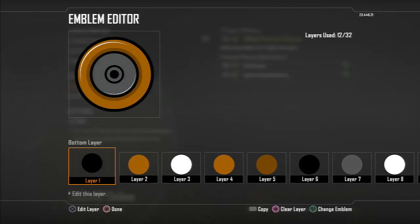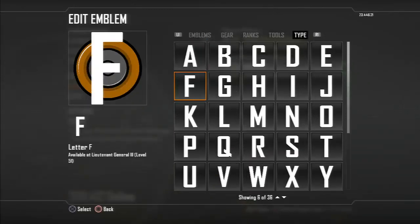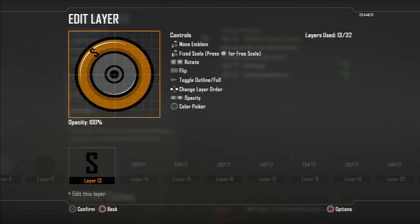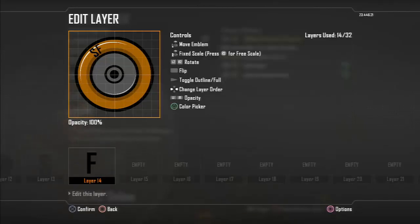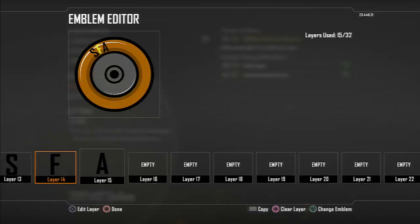As long as you can follow Adam's steps — copy, paste, and share. Then get the S, tilt it towards the angle of the circle, black or whatever color you want. Copy and paste again. Press triangle to change the emblem, so you copy, paste, and then press triangle.